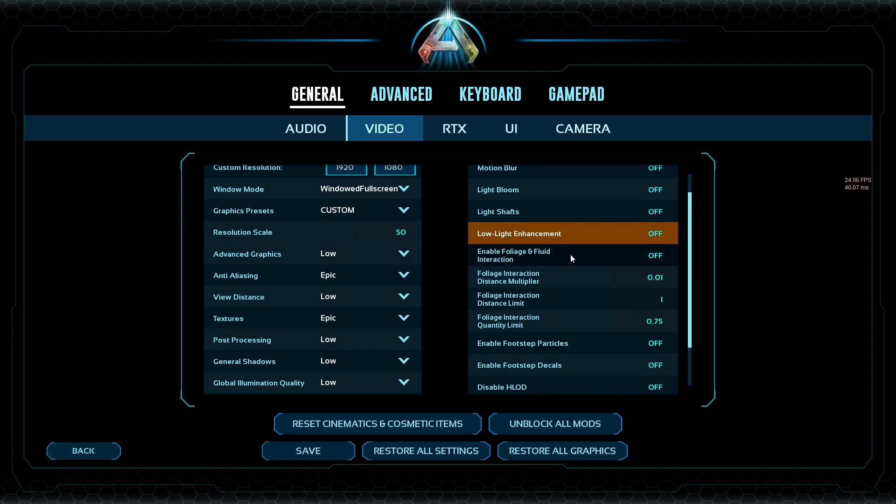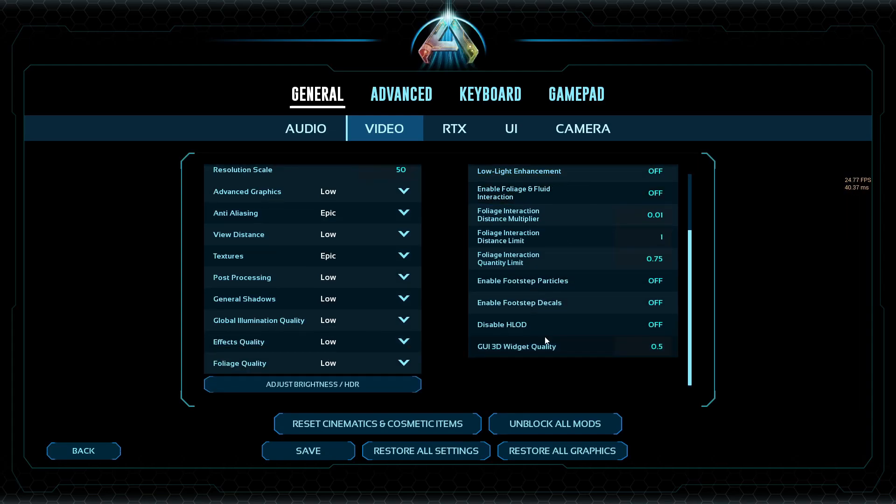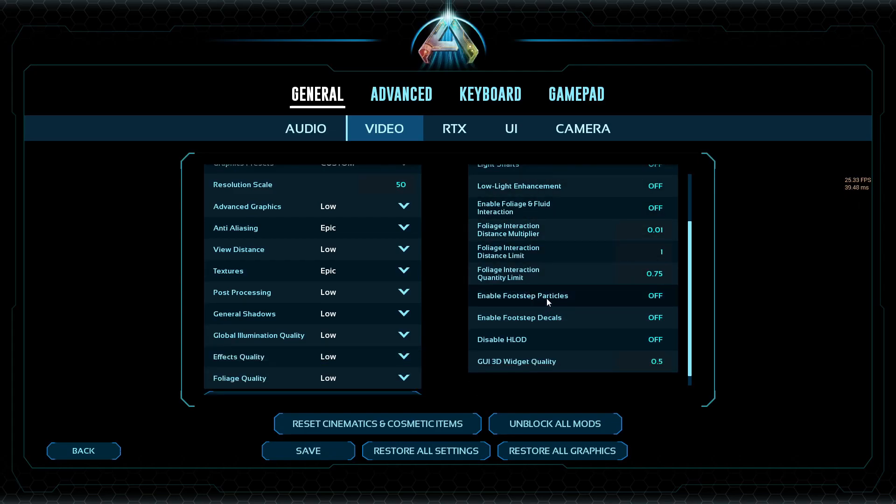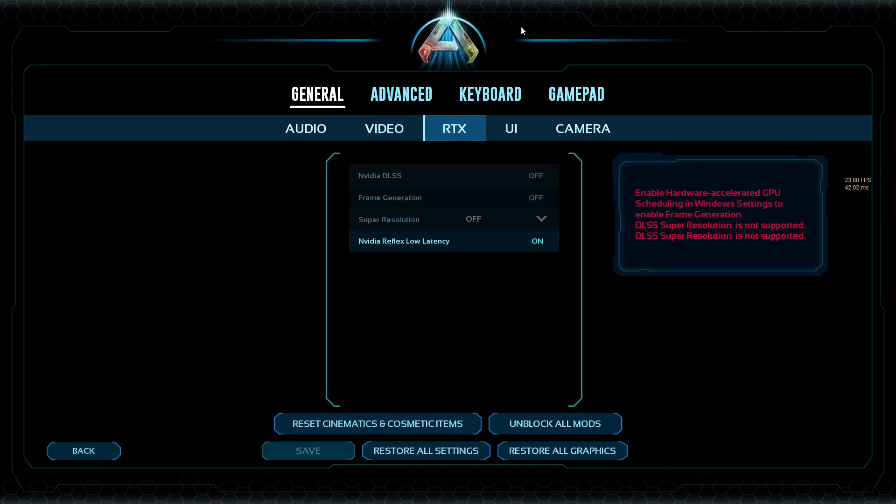Foliage interaction I'm not sure about — these are more preference than anything. I'm not sure if they make a difference, but if you have foliage interaction on and the distance high, I'd imagine that makes a difference. Particles again — more particles rendered will affect your frames. Decals I'm not too sure about, that would just be like footprint images. RTX I don't mess with because I don't think I've got it, and it lets me change that setting.